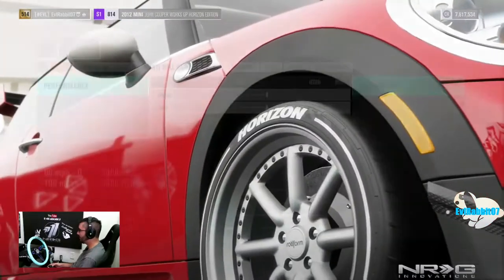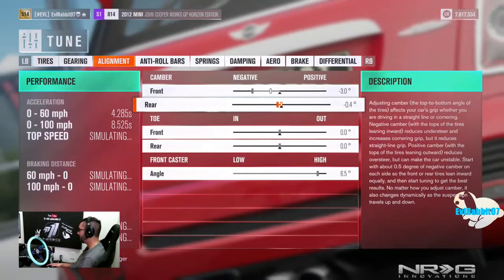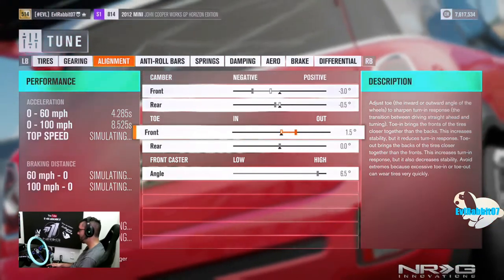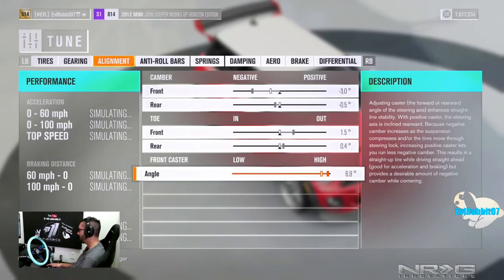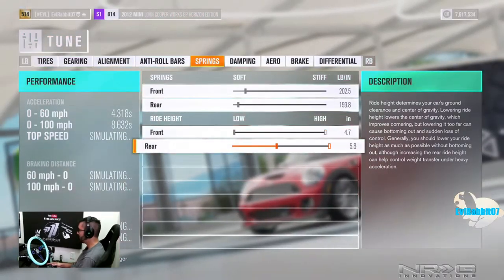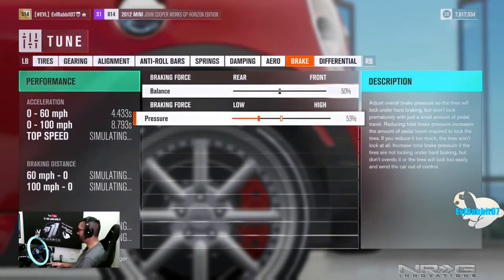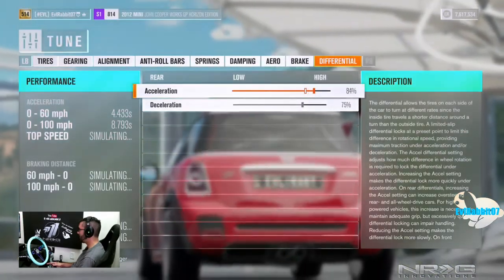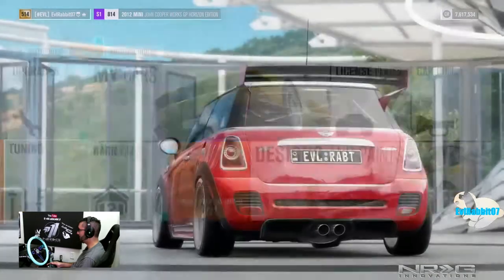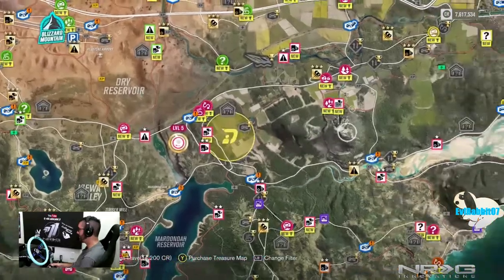Going into tuning: I'll rake up the camber, add some massive toe and caster. Adjust the anti-roll bars and springs, then dump it on the ground — it's probably gonna be scraping, it's pretty low. Set the brakes to almost tandem style and lock it under acceleration. Let's see if this thing can drift on race tires and head into Surfers Paradise.